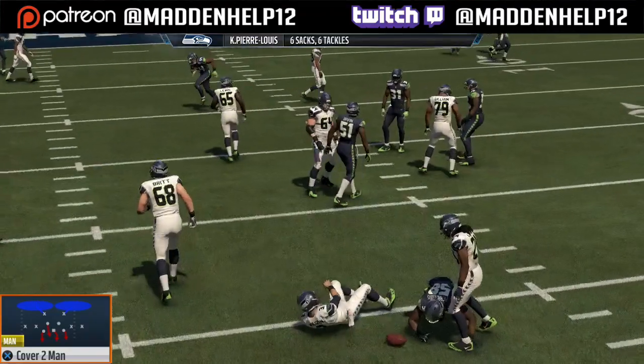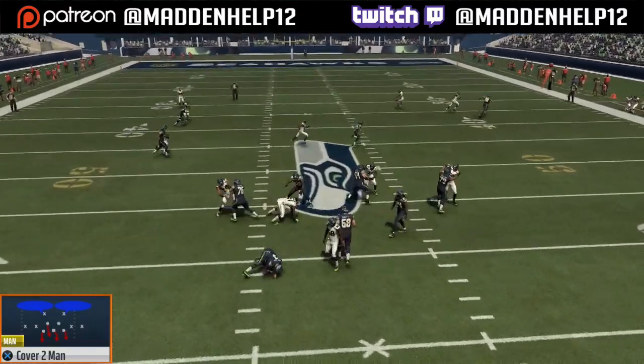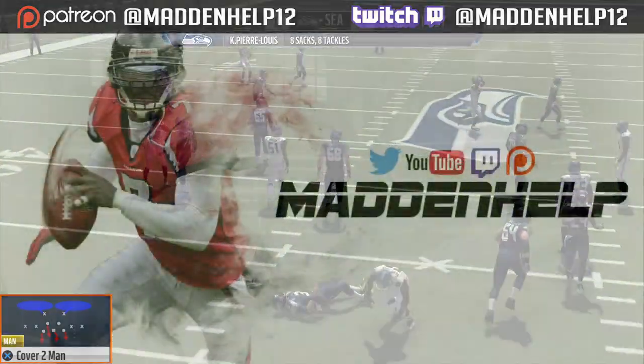So this is a really good effective blitz. Once again, the setup is base align, shift your defensive linemen to the left, crash them right, and then move your left middle linebacker over the right guard. You can use whoever you like on the field.